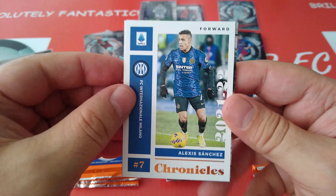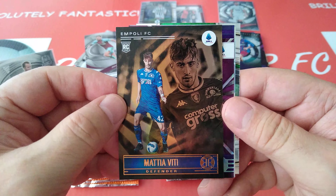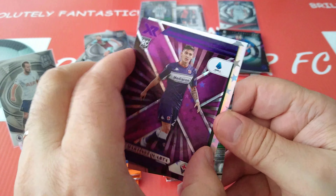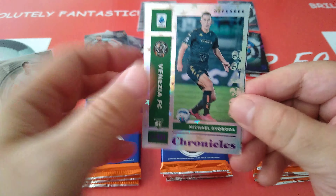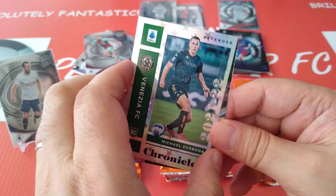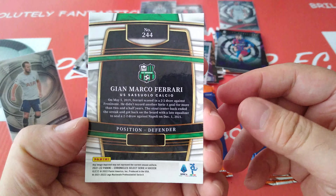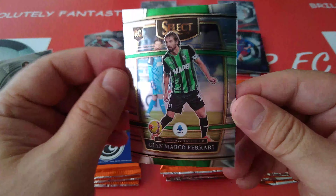Italy. Inter Milan's ex-Arsenal Alexis Sanchez in Chronicles. Matteo Vitti, Defender for Empoli, in Illusions. XR Quarta — oh, this is the Astro, nice, Quarta for Fiorentina. Followed by Svoboda Chronicles Venezia. And a Giammarco Ferry Select Sassuolo.